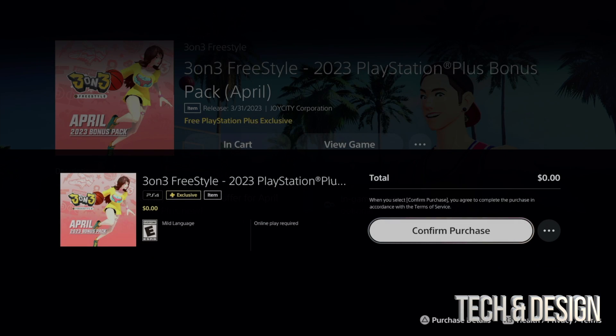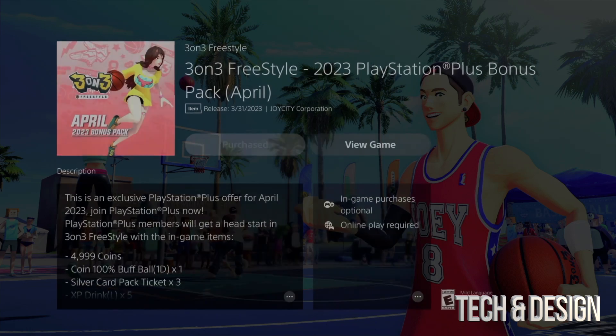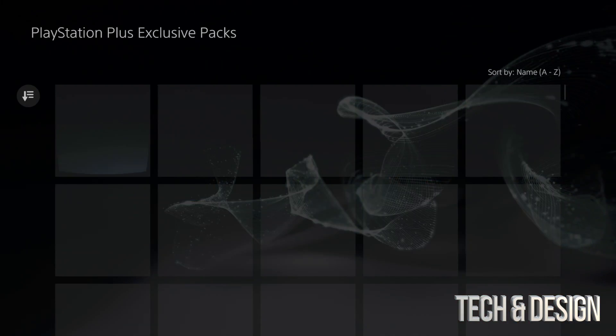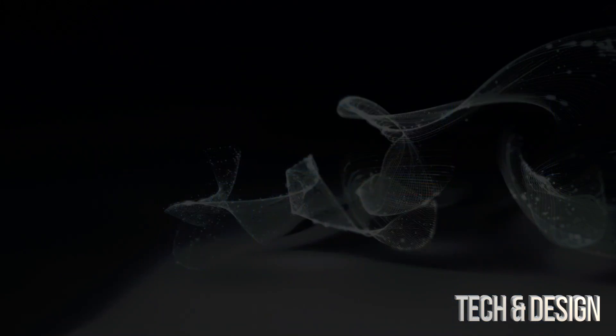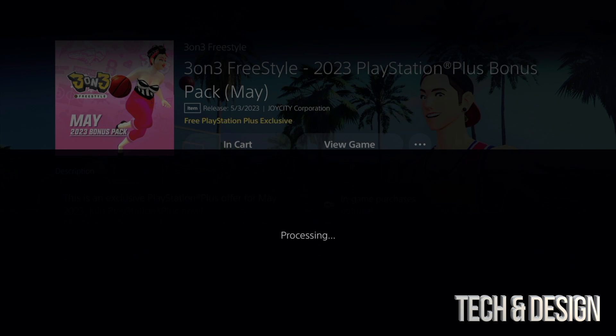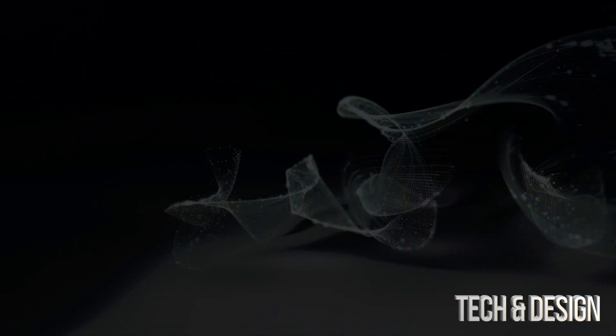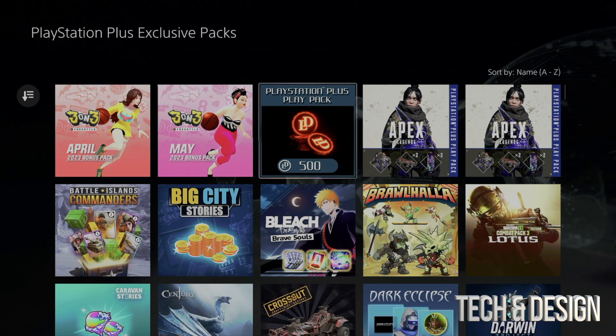Click on one, add it — it should say zero. You can confirm the purchase, it's going to process, then just go back and continue on. Same deal for the next one — confirm the purchase, it should always say zero because this is included with your subscription, so we can go back and we're good to go.